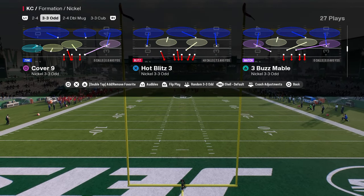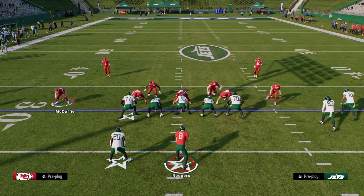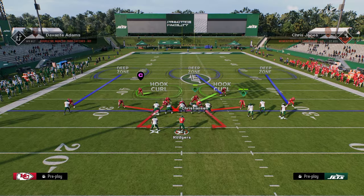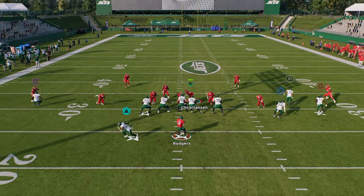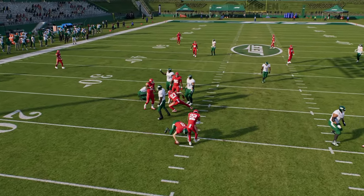From there you're going to utilize the play hot blitz 3. Your setup is: show blitz, pinch your defensive line, slant your defensive line inside, QB contain, slide this guy out — and then you're basically free to make whatever adjustments you want. This is a really good five-man pressure, and as you'll see we're able to get double edge pressure at the quarterback.